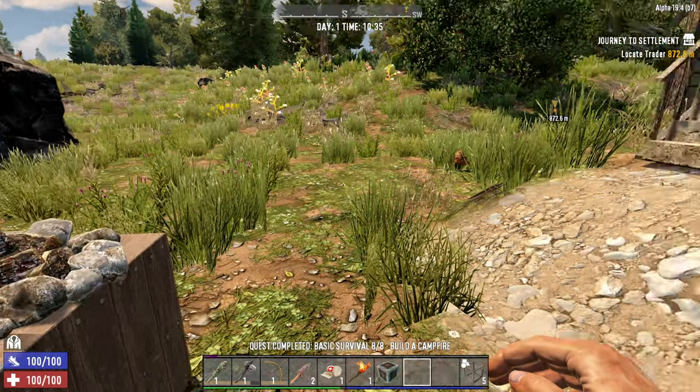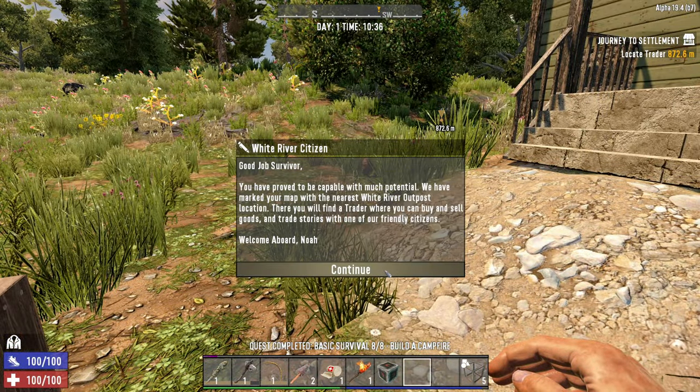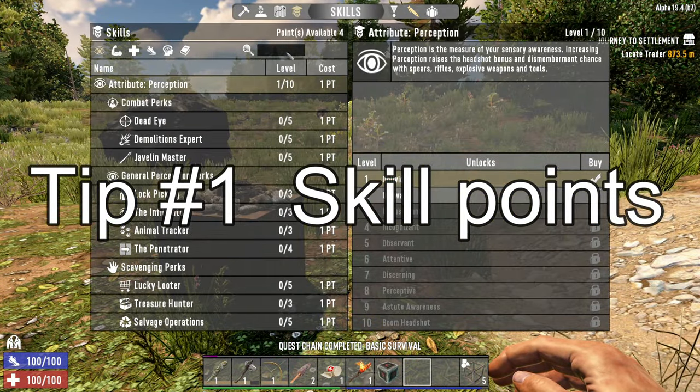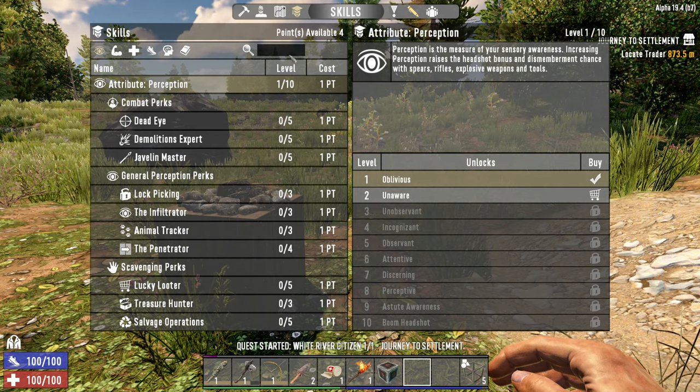So you've just finished the tutorial, you've been given the quest to go visit your local trader, and the game has just given you your first skill points. Let's quickly talk about what I believe is the best way to spend your first four skill points.